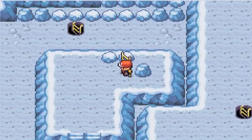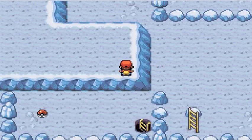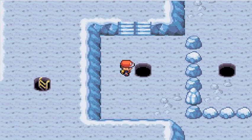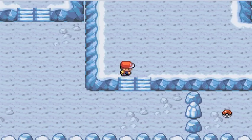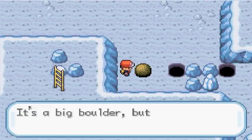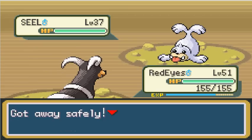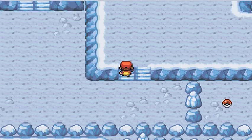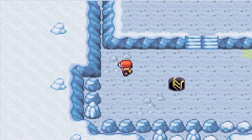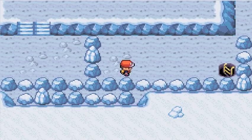The puzzles themselves aren't that difficult — you can pretty much figure out how to push the boulder into the hole. It's not that hard. There's basically a lot of water and ice types found here in the Seafoam Islands — it's pretty much just every water and ice type, honestly. But I want to go down here first because there's an item. A water stone!